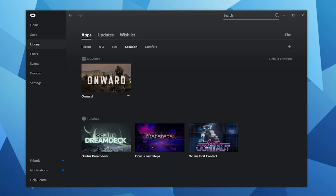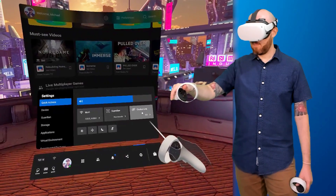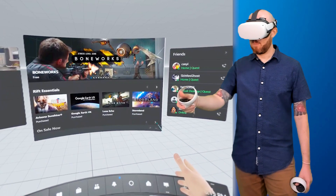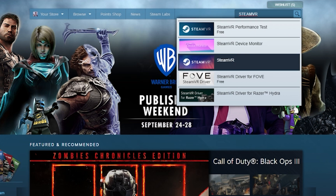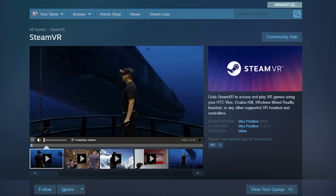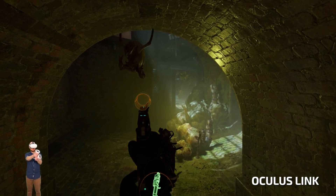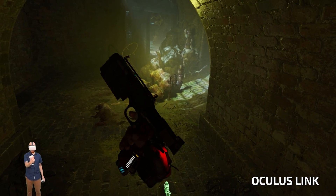Once you have a compatible Oculus Link cable, just install the Oculus desktop app on your PC and connect the cable to your Quest 2. You'll get a notification in the headset to enable Oculus Link and you're good to go for PC VR content from Oculus such as Lone Echo, Onward, Stormland, and Asgard's Wrath. For SteamVR content, install SteamVR beta in Steam and run both the Oculus and SteamVR software simultaneously to access titles like Boneworks and Half-Life Alyx.